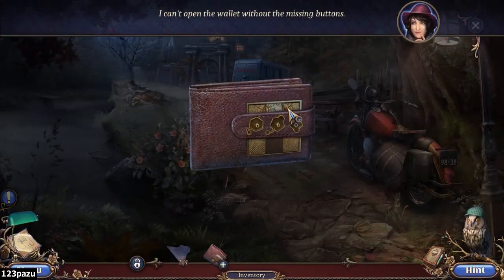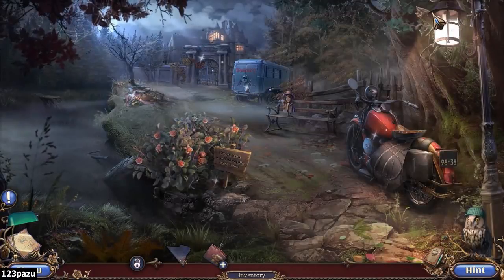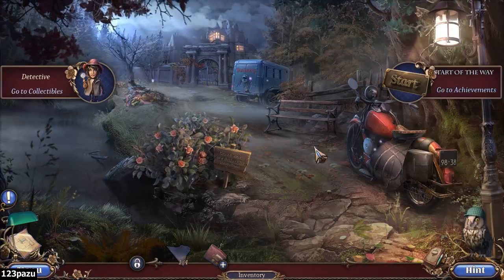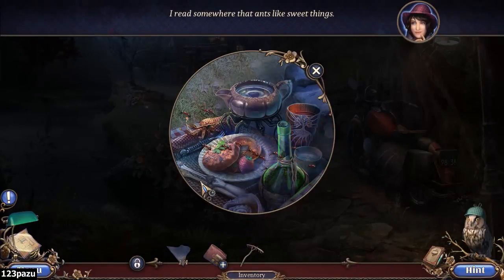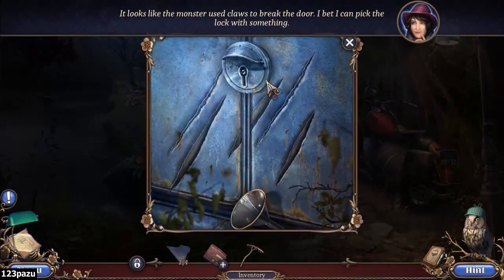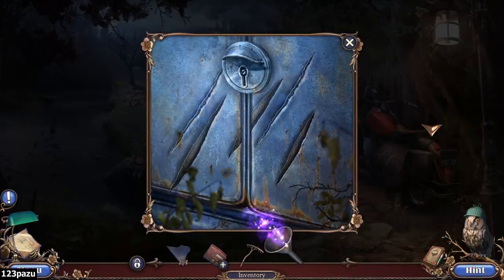Let's look at my wallet. Can I open the wallet without the missing buttons? Is it really my wallet? Every time I need to open that up, I need to find buttons. How inconvenient! Ants — a whole army of ants. And the delivery truck — looks like the monster used claws to break the door. I bet I can pick the lock with something. With a lockpick, of course.